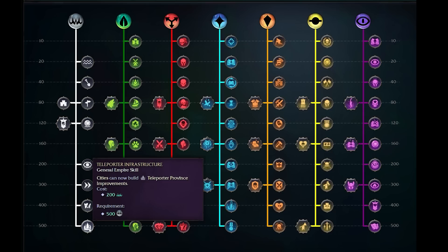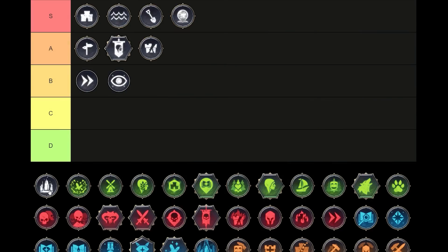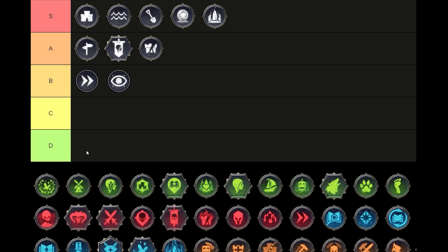Finally, right at the top of the tree, we have Teleporter Infrastructure — slightly difficult to get to, but nowhere near as difficult as some of the other 500-point cost trees. For 200 Imperium, we can build Teleporter Province improvements that let us bounce between our cities. The ability to traverse the map and move between cities is incredibly strong. You can pick it up a little inside some of the blue tomes, but having this as a general ability — a constructible tile — is just fantastic. I was thinking about weighting deductions more heavily for its cost, but because it's inside the general tree, general points can be collected from anywhere. So for me it's an S tier.